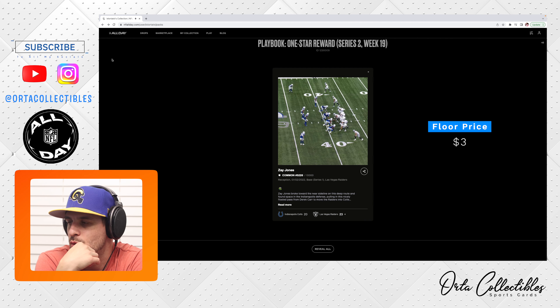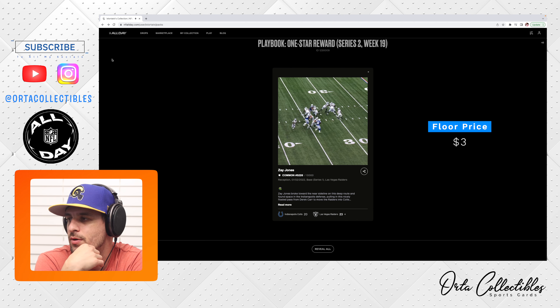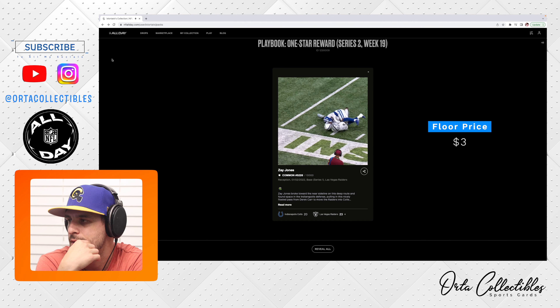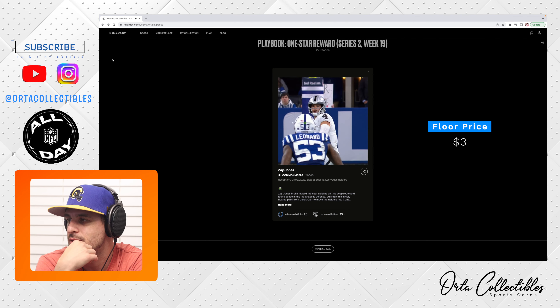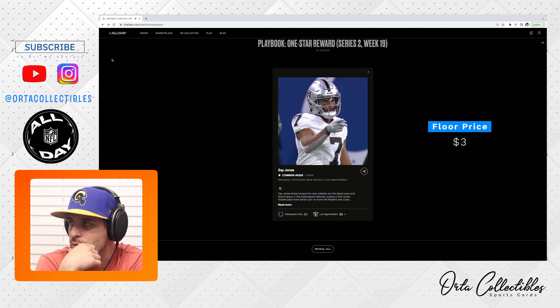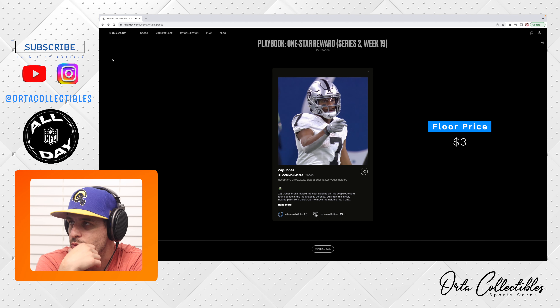We got Zay Jones with the Raiders — a common, serial number 5226 out of 10,000. Reception on January 2nd, 2022. Base Series One — haven't seen one of those in a while. Las Vegas Raiders debut moment, Raiders win 23 to 20 against the Colts. So that's what we got for our first reward pack. With the rookie playbook and these one-star packs, you can get a Series One, which I guess is good, but nothing crazy — probably about two bucks in value.